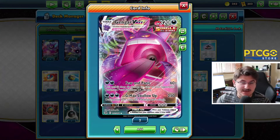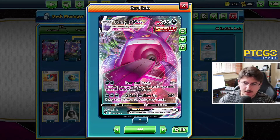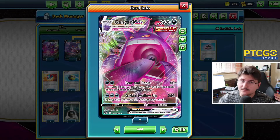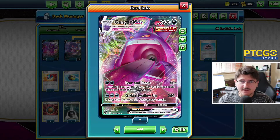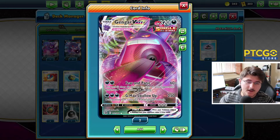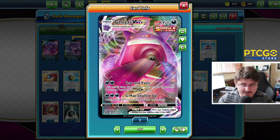This thing is a big heavy hitter. Very similar to other Single Strike cards like we've seen. Single Strike Urshifu is one that comes to mind. Another one I believe is Tornadus VMAX and these are cards that require three or four energies to attack but do massive, massive damage. Gengar VMAX is no different. Dark type here. Single Strike. Weak to Fighting.